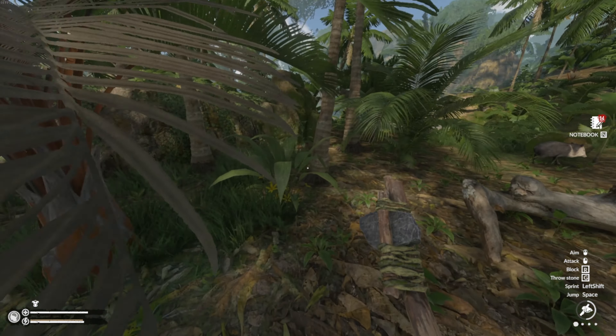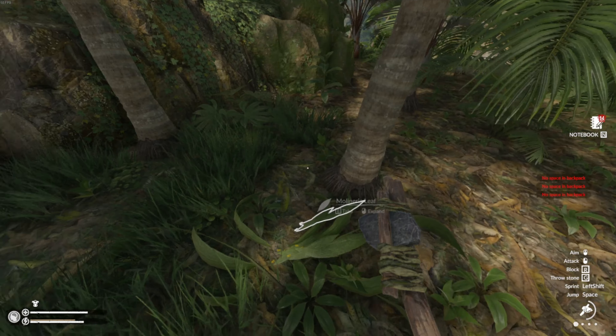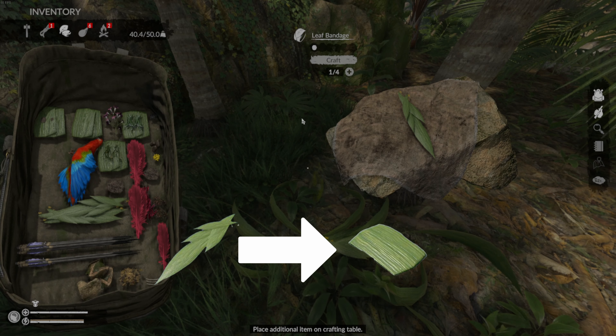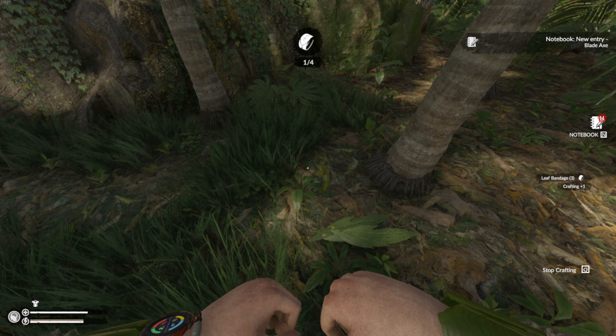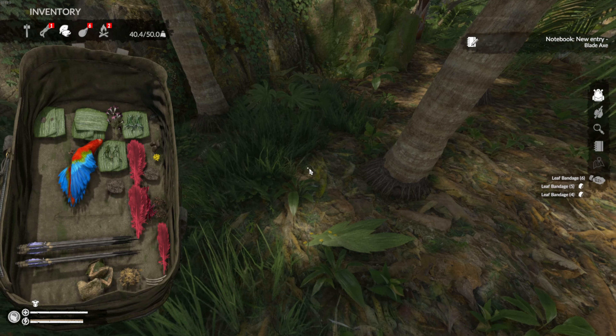Bandages and Dressings. The Molinera plant can be harvested with a tool such as an axe or a knife and used to craft leaf bandages. Basic leaf bandages can be used to treat most injuries such as lacerations, rashes, scratches and abrasions, but they are slower to heal than other dressings and have a higher chance of causing an infection.